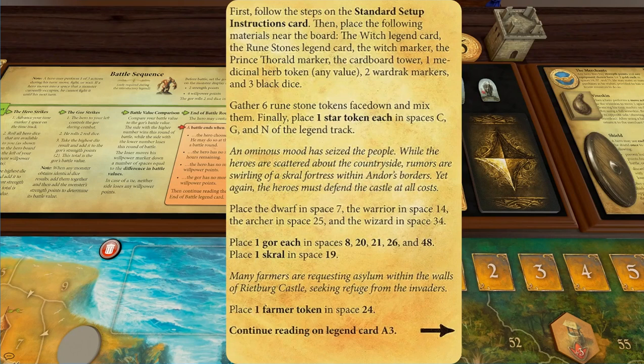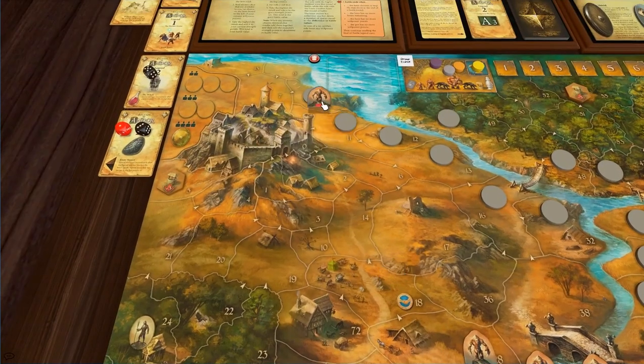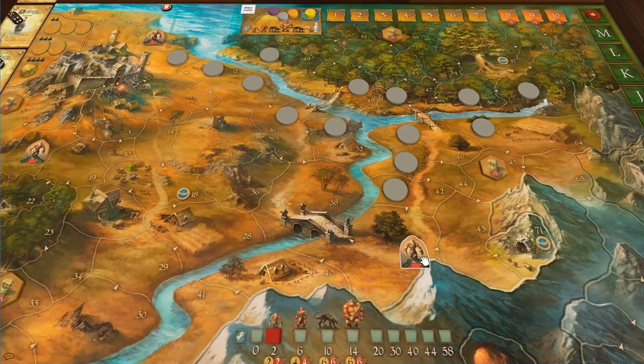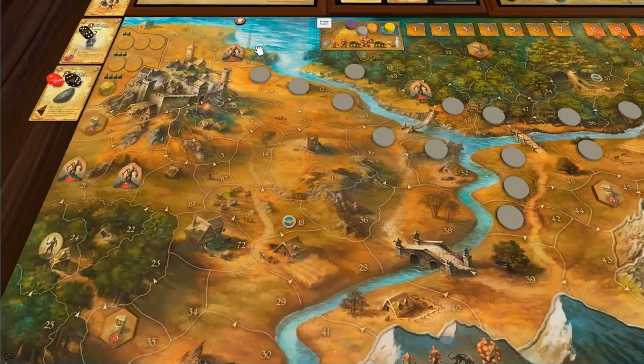If you ever have a monster enter the castle and there's no shields left — we've only got one — then we lose the game. Except for placing the gores, I should probably put the gores into the quest setup so you'd have to do this every time. A gore goes at 8, 20, 21, 26, and 48. We also put a scroll at 19 — I will definitely redo the mod so these are automatically added.